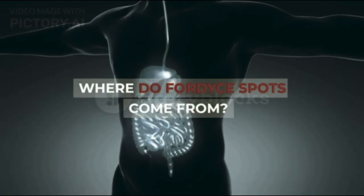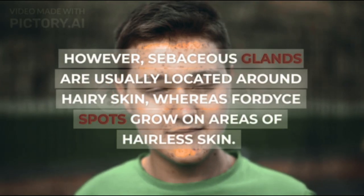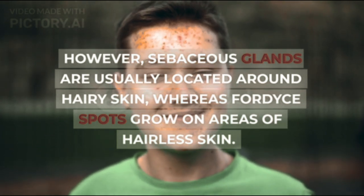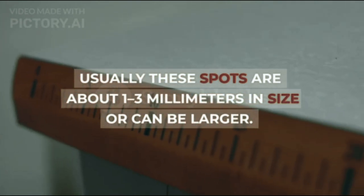Where do Fordyce spots come from? Fordyce spots are enlarged oil, or sebaceous, glands. However, sebaceous glands are usually located around hairy skin, whereas Fordyce spots grow on areas of hairless skin. Usually these spots are about 1–3 mm in size or can be larger.